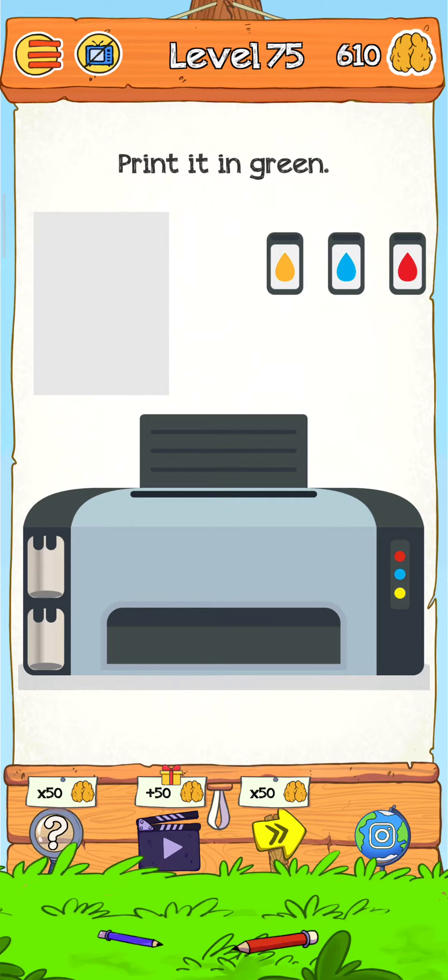Let's find out. We just put these two colors together — we put this yellow from here and this blue from here, and now this yellow and blue mixture turns to green.